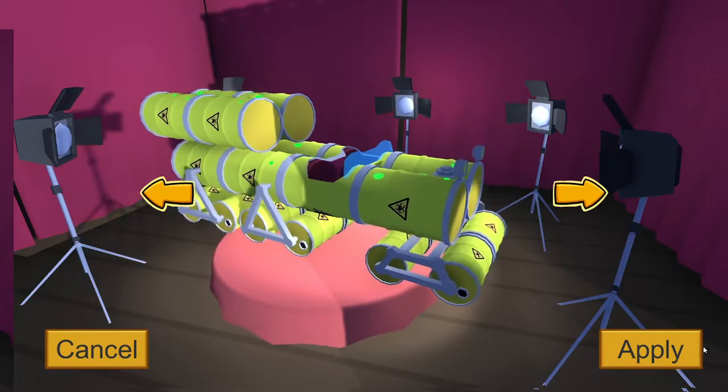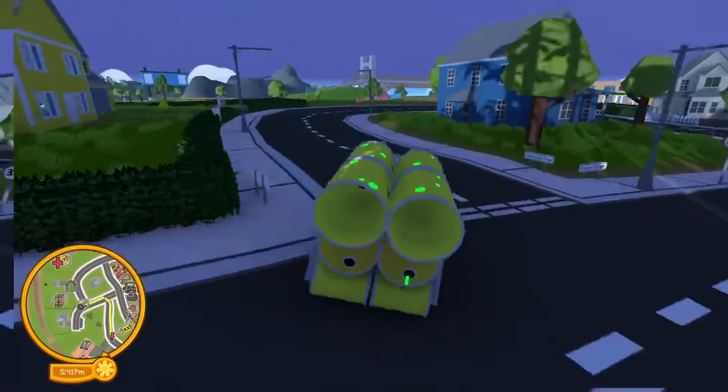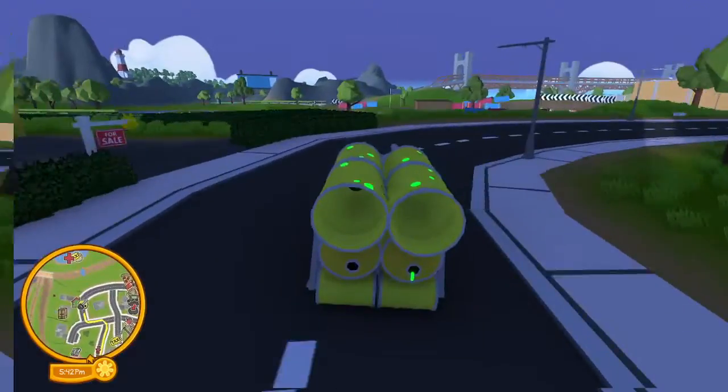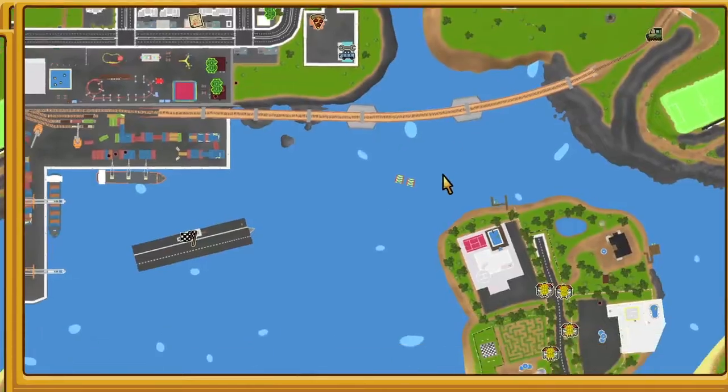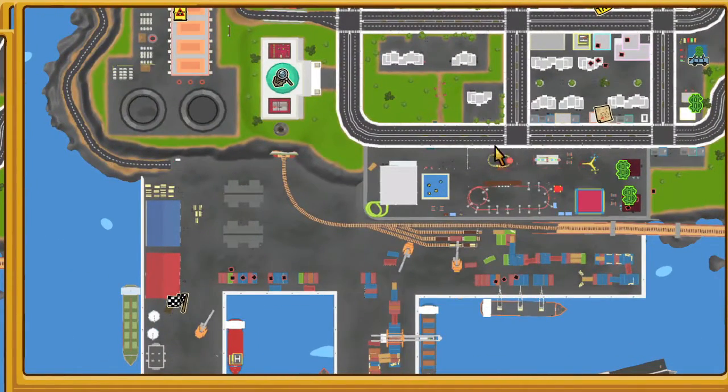Just go to this place on the map. I'm gonna take this car because I really like this car. So where you want to go on the map is down here.